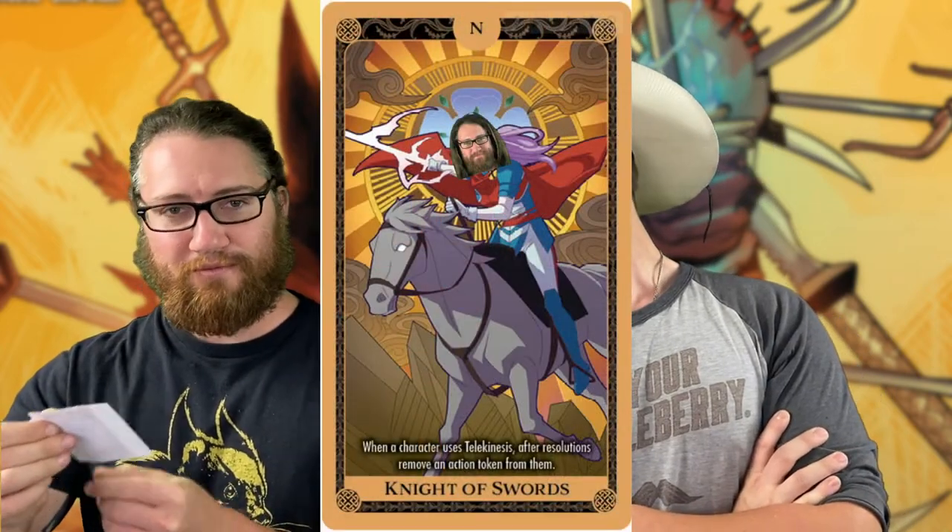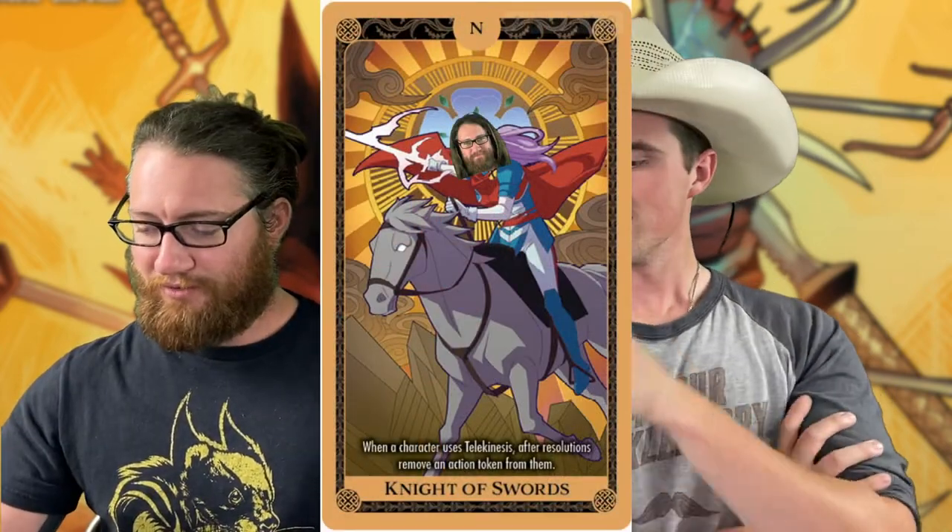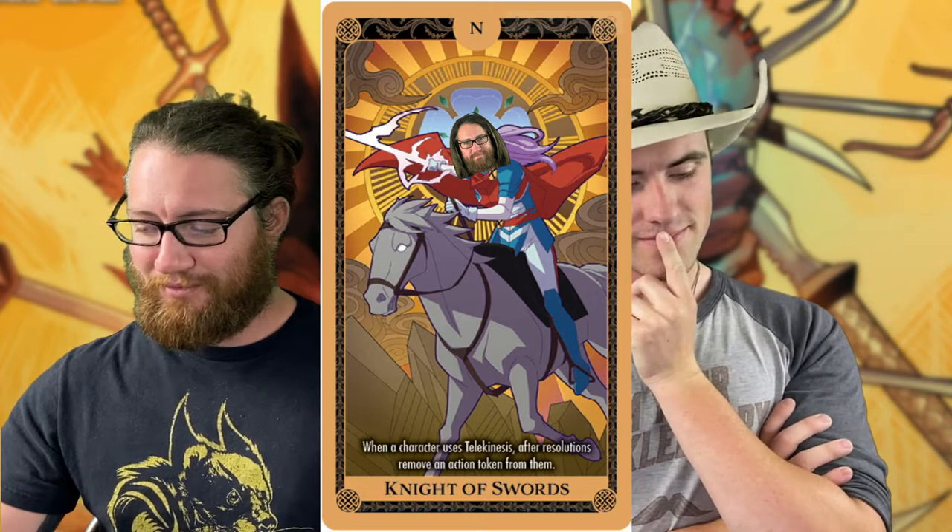We have everything set up for our 300 modern age tarot card game. I won the map roll so I'll go first. The first tarot card is the Knight of Swords: when a character uses telekinesis after resolutions, remove an action token from it. That's very good for me.